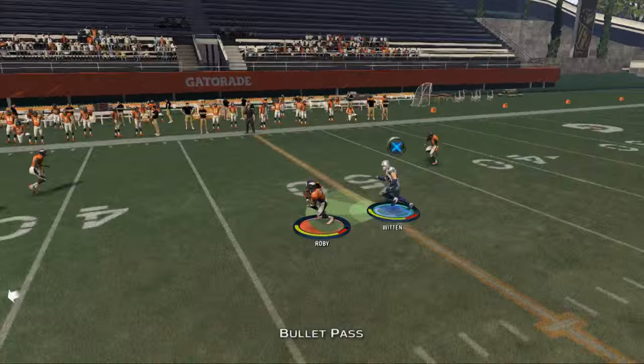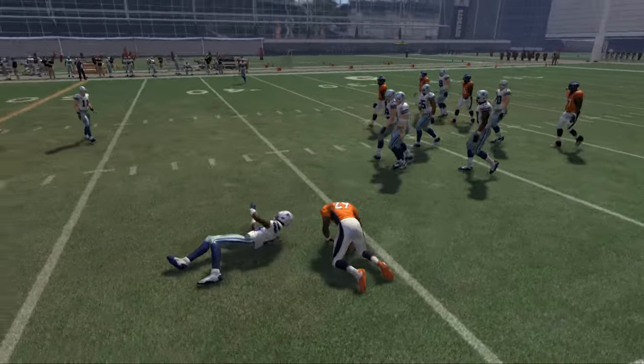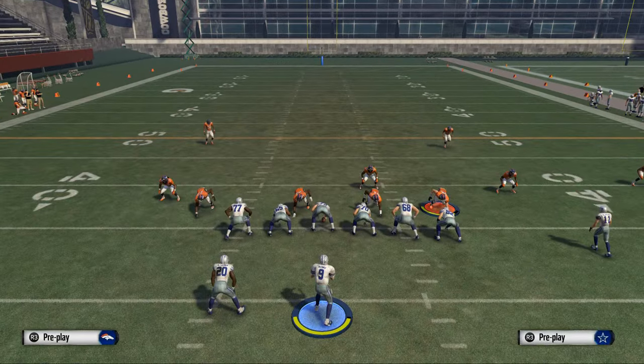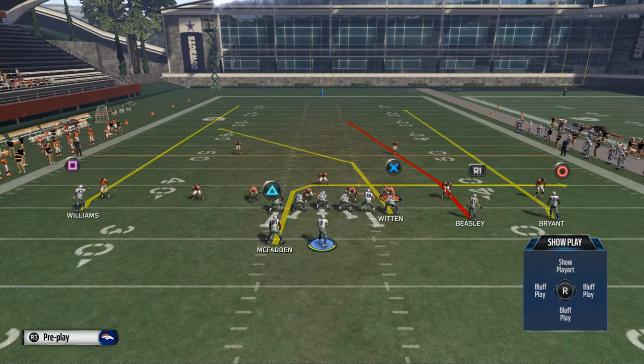Another route that does a good job against man-to-man, if they leave it open, is the tight end crossing pattern. You want a tight end with good route running, and you want to play the matchup game. Now, the reason you're actually going to this formation in the first place is baseline Cover 2. What baseline Cover 2 is going to give you access to is a Cover 2 defense that is very susceptible to this route right here to McFadden.